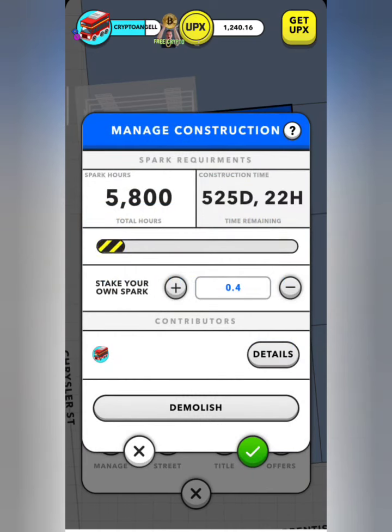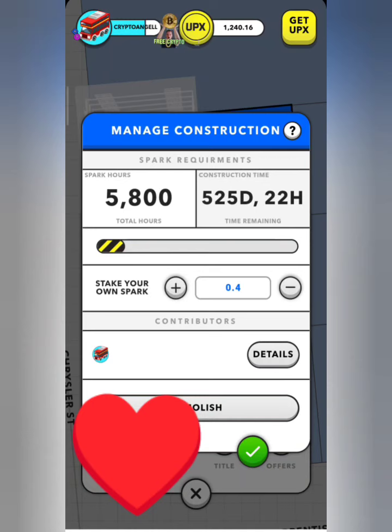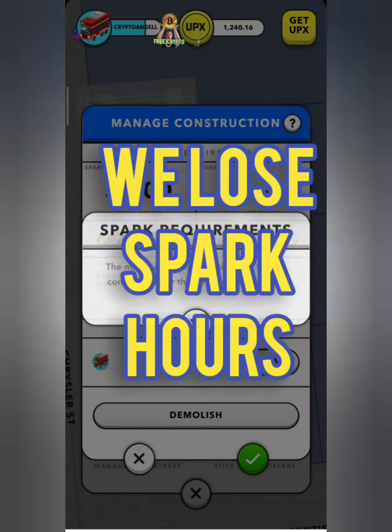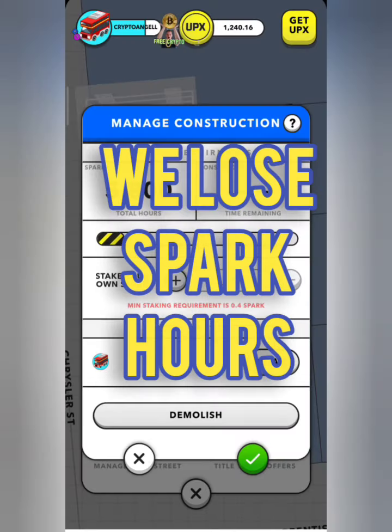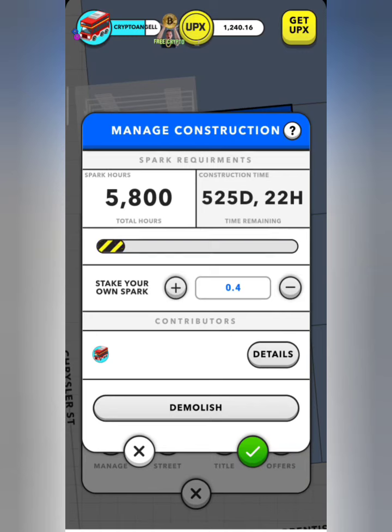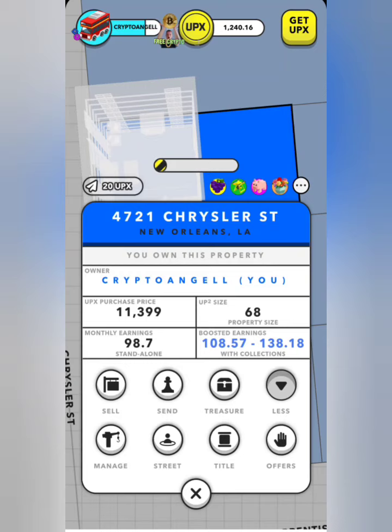It's actually hurting my heart to do this. We did have 0.76 staked and we've had it in there for nearly half a month to a month, so that's about half a month's worth of spark hours lost. But in my calculations, which you'll see on the calculator at the end of this video, I've worked it out and it does seem pretty good value to use this method.